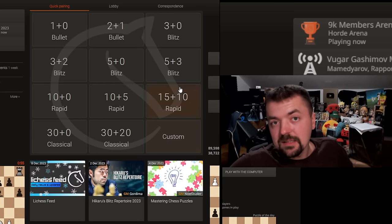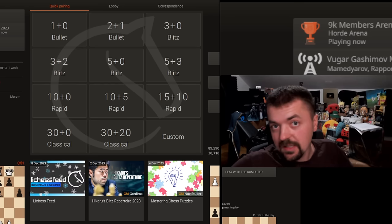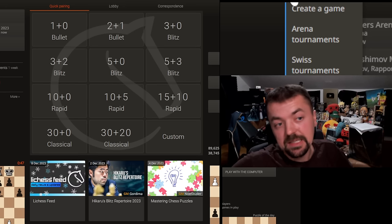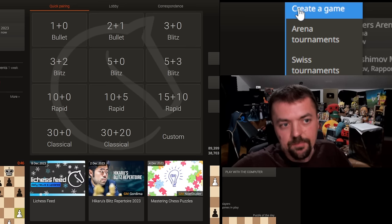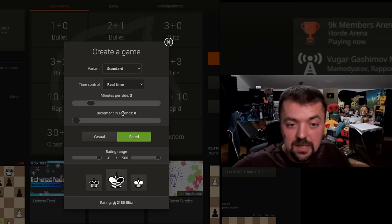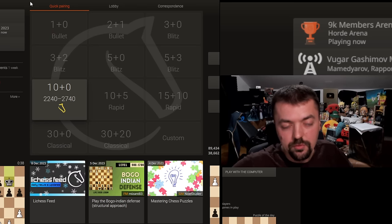Hello everyone and welcome back to some Rapid Action Unleashes. It's a nice Sunday so I thought why not give it a go. Yesterday we lost the game to a fairly higher rated opponent — he was around 2400 something and he outplayed us. But we did have chances in that game, only we did not take advantage of them. So this one I will again try to play good moves, faster than in the previous games. Hopefully you will get some use out of this and it will help you improve your own games.